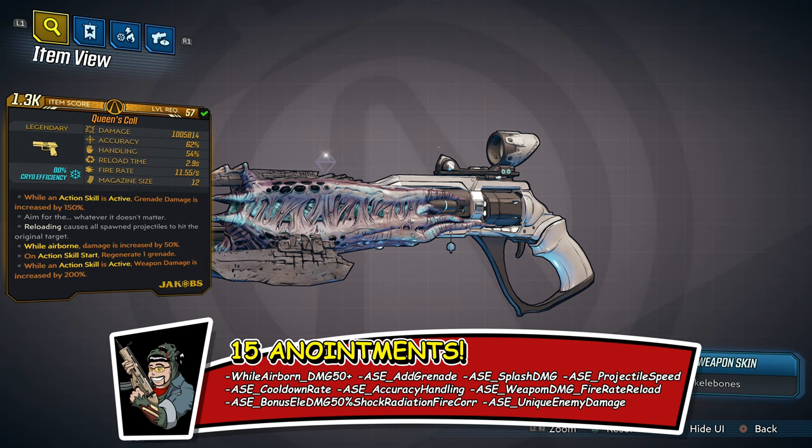The anointments include: while airborne 50% plus extra damage, grenade, splash damage, projectile speed, ASE cooldown rate, accuracy handling, weapon damage, fire rate, and reload. I also put every single element on this weapon — not extra mag elemental, but straight up elemental damage. As soon as you shoot this weapon you will deal every single element.